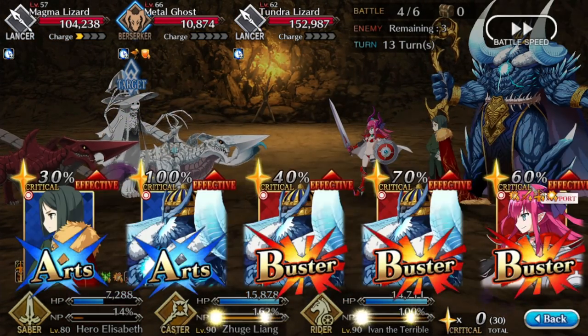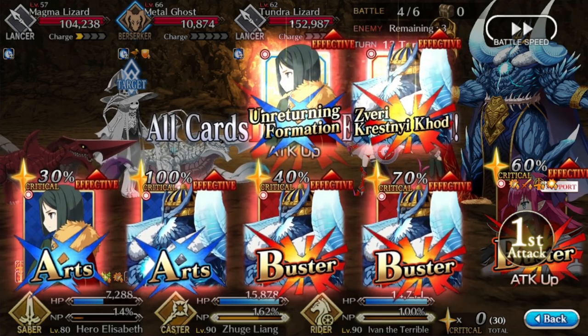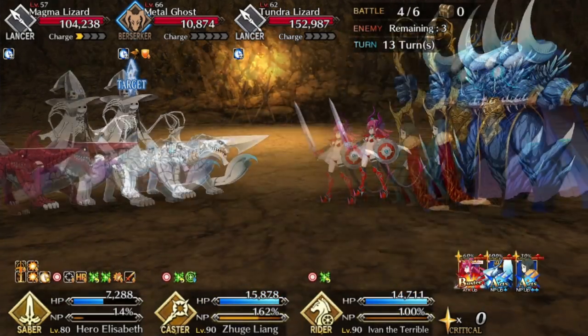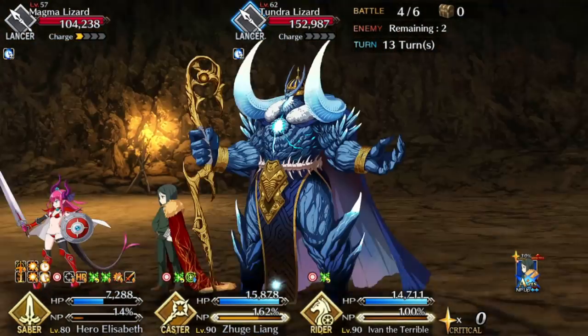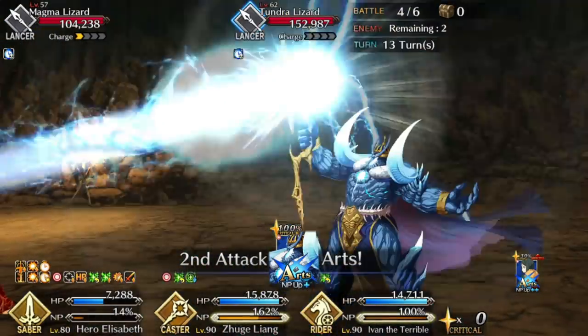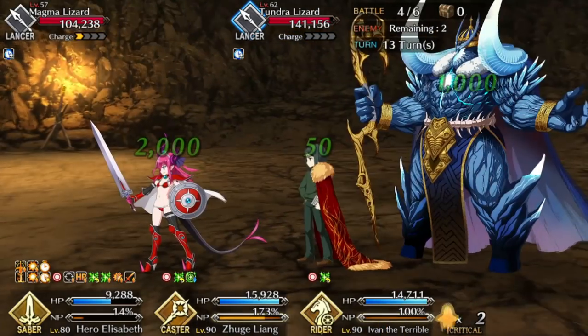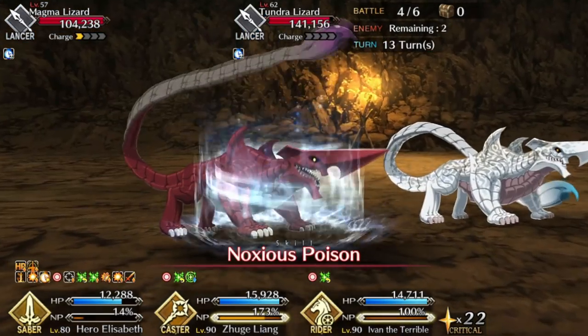There's another metal ghost here. Something I didn't mention about the metal ghosts earlier: they're quite hardy. So unless you hit them with an Ellie Buster card, there's a chance you just won't do damage to them. If you crit them it should be fine. The second one you should have enough buffs to just plow through.